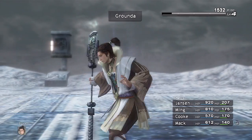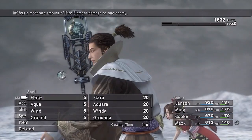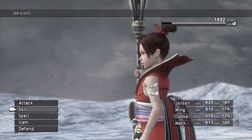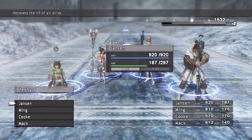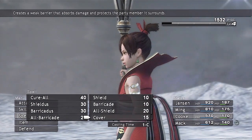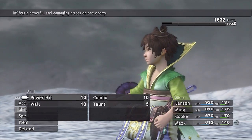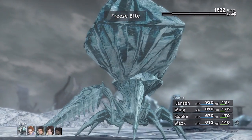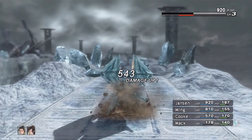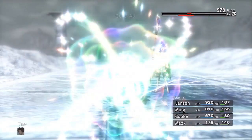Whether the dispel worked or not I have no idea — doesn't look like it. Physical Jansen. Grounda Ming — Grounda. Mac has some status effect — I don't know what it is but I don't want it, so I'm going to cure it. Mac can go back to his combo hit. Freeze Bite — ow. Mac is torn up. Come on, cure him. There you go.